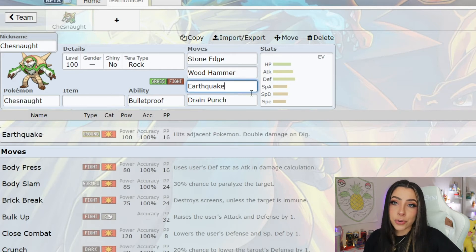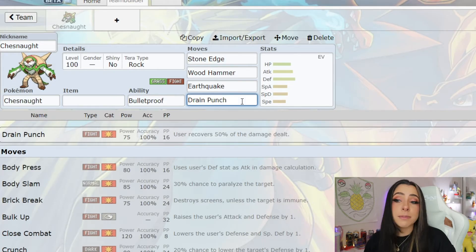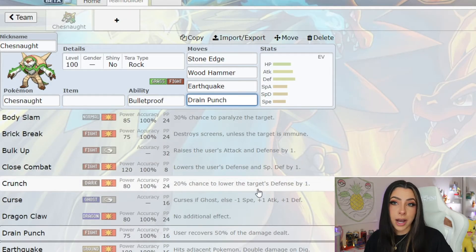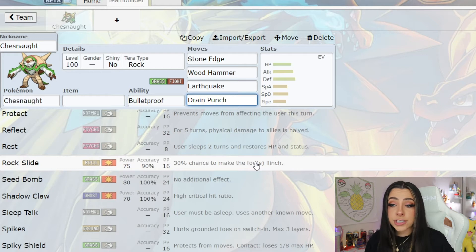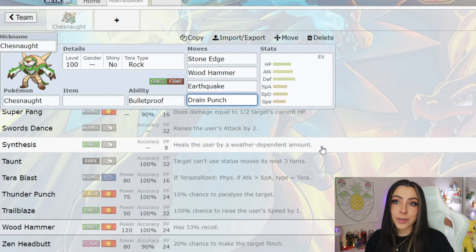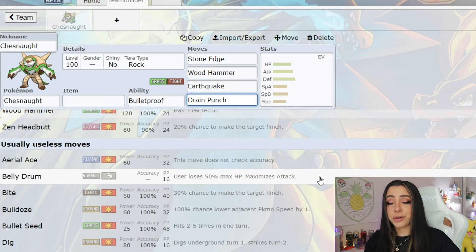I can definitely see them throwing Earthquake on there, because if you were thinking about bringing a Steel-type Pokemon, Earthquake would hit Steel-types for super effective damage, which will be a huge hindrance. And considering it is normally a Grass and Fighting-type, I can see them putting a Fighting-type move on there like Drain Punch, in case it uses moves with recoil so it can regain HP. I can also see Close Combat, Crunch for coverage, Rock Slide to maybe get some flinches, Shadow Claw if you're thinking about bringing Pokemon like Goldengo who are part Ghost-type, or Annihilape even, Swords Dance to raise its attack, and Synthesis to regain HP.